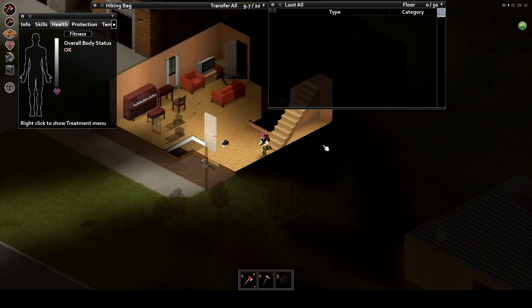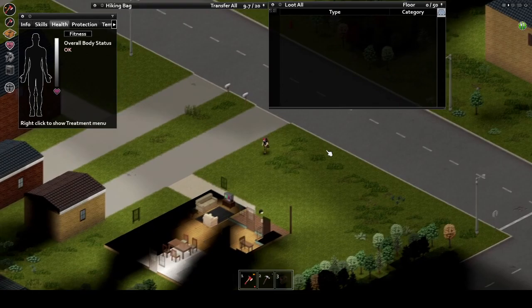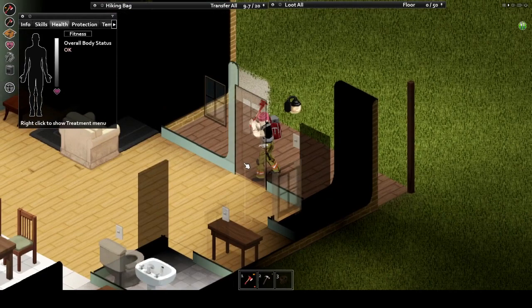Ranging from the teeny tiny lunch box, which sometimes has goodies in it, to the kick ass big hiking bag, which can really help keep your inventory issues sorted out. One other thing that often spawns in bedrooms is various weaponry — guns, bats, musical instruments, and more.